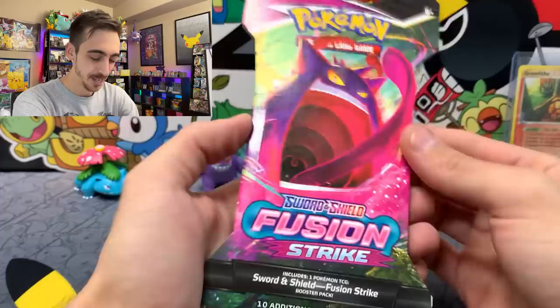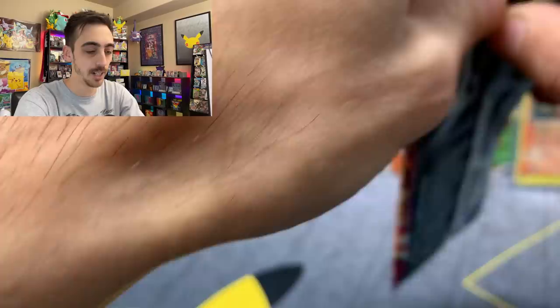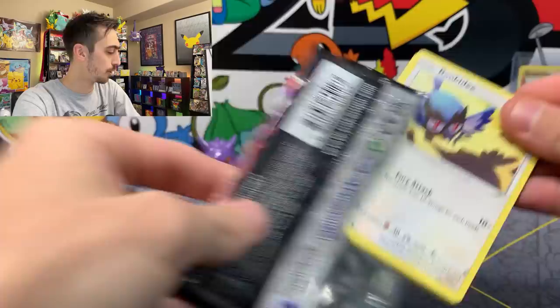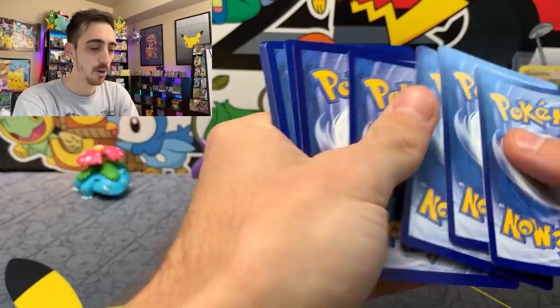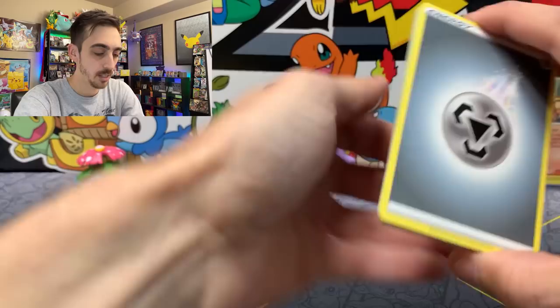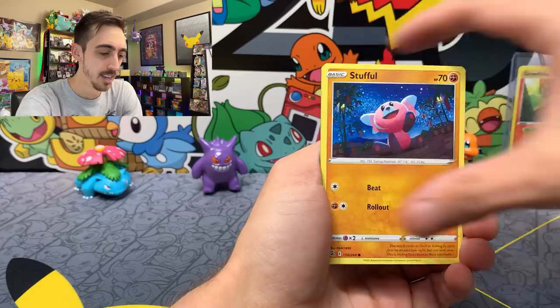We're going to start out with some Fusion Strike to get warmed up. I definitely need to pull the alt art VMAX Gengar. I've had some decent luck from my first Fusion Strike ETB, and I've also got a three-pack blister that we're going to open up today. Next week, I think we're going to test out the elite trainer box pull rates on Fusion Strike. Here's a code for you. We got four to the front for Fusion Strike — let's get the Pokey Shake out. I'm still very full of turkey.